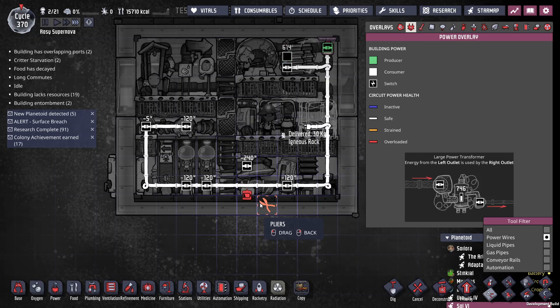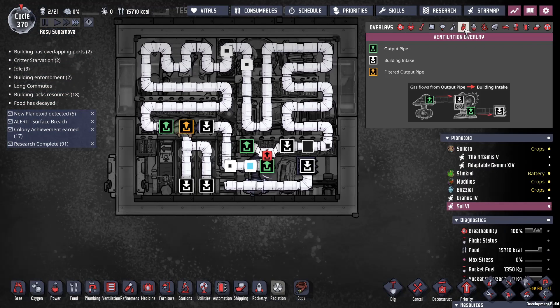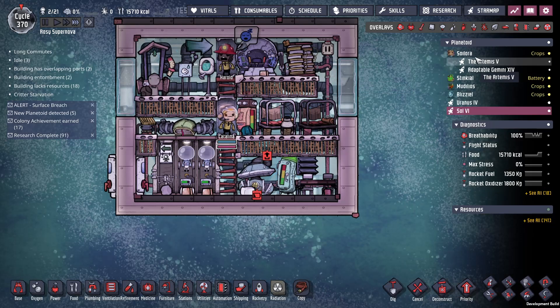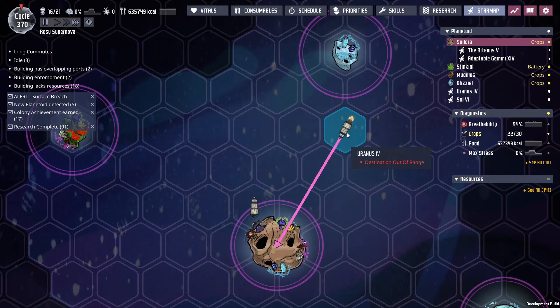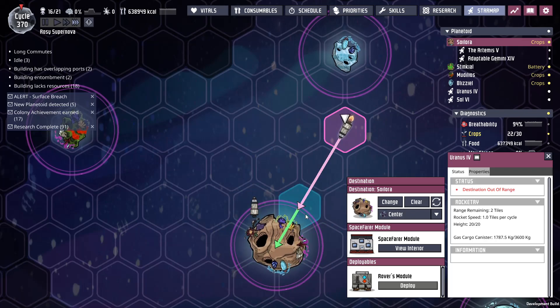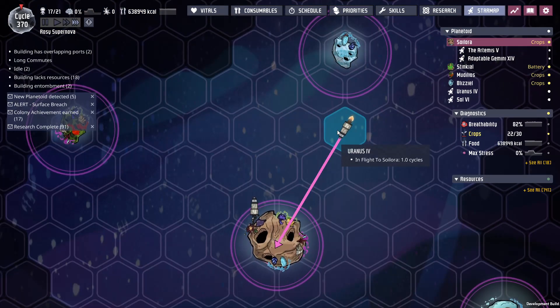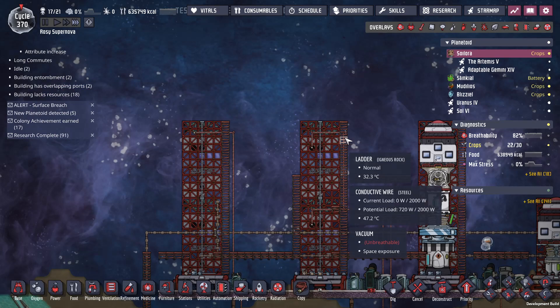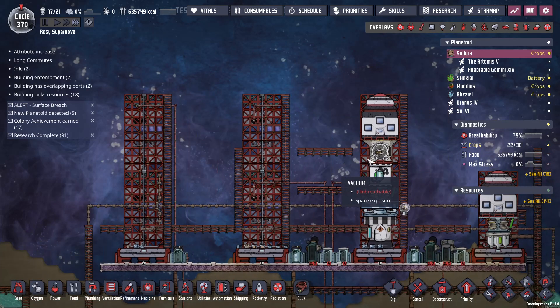I'm going to turn that off for a second. The power builds up a little bit, and then once this is done pumping everything up, the power holds out just fine. How's my other rocket doing? This is what I was talking about - it says destination out of range, even though it isn't. Now it says flight one, one cycle. When it says out of range, the rocket stops moving, so you have to go in and tell it that it's actually in range. Please keep going.